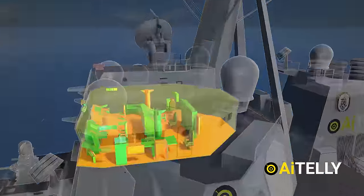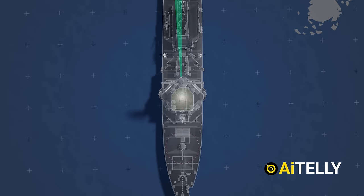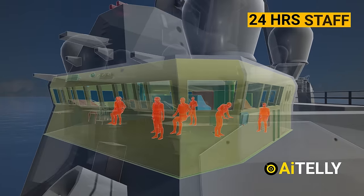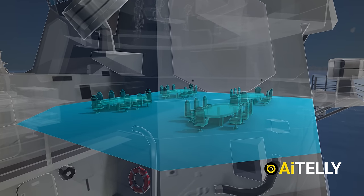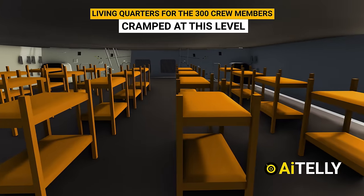Moving inside, this serves as the primary command and control center for the ship. It offers an almost 360-degree field of view, spans almost two stories in height, and is manned by staff 24 hours a day. Just below the bridge are the meeting and dining rooms. Due to the compact nature of this destroyer, the living quarters for the 300 crew members are quite cramped at this level.